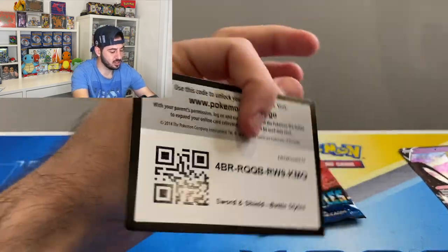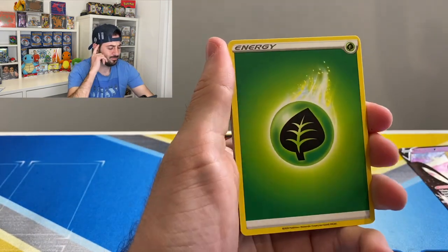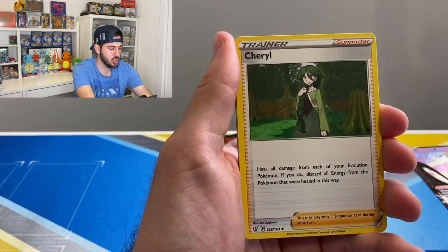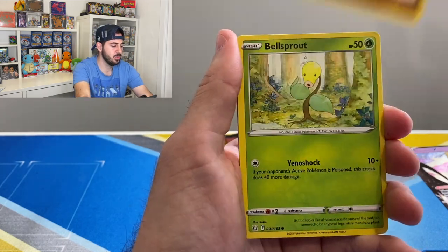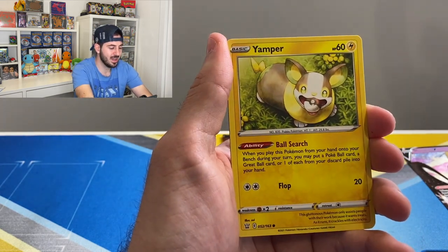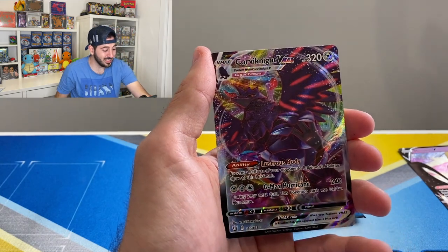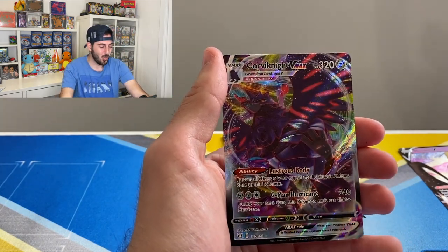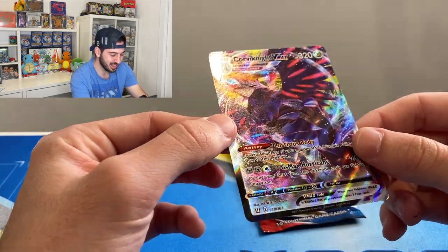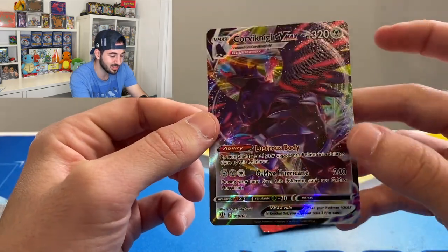It hasn't stopped though! I think I spotted something — I have very quick eyes. Cheryl, Meinfoo, Bellsprout, Salandit, Murkrow, Yamper, reverse Spewpa, and a Corviknight VMAX! There you go, Battle Styles has not stopped delivering the heat. That's actually very cool — you got his claw coming down here, very nice.